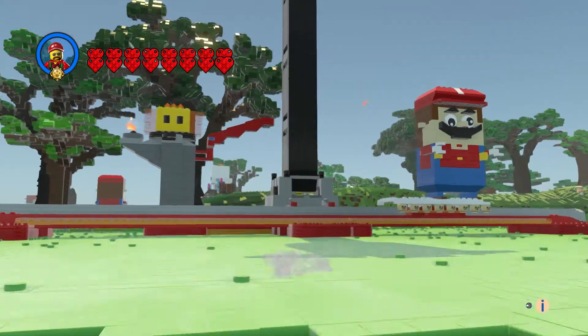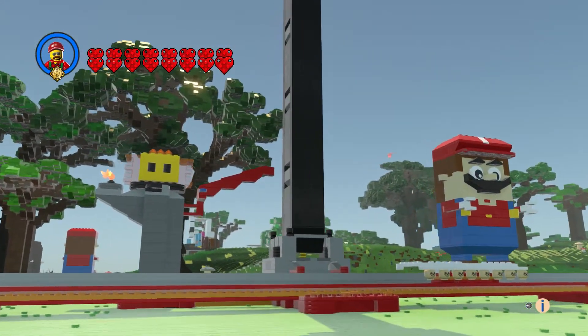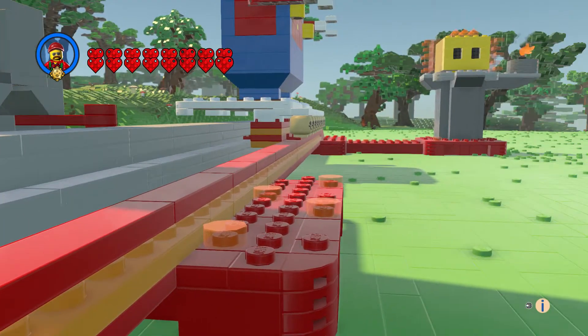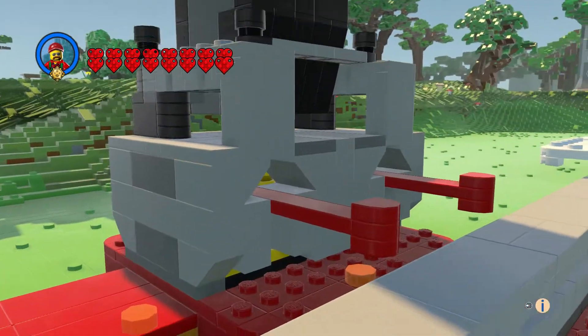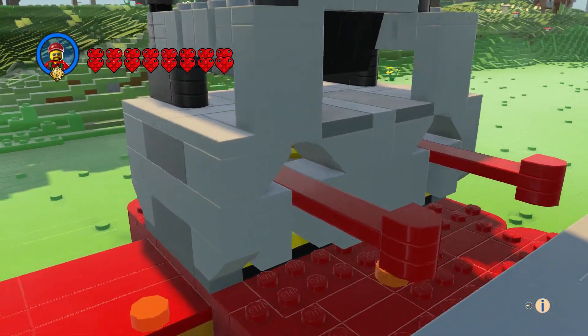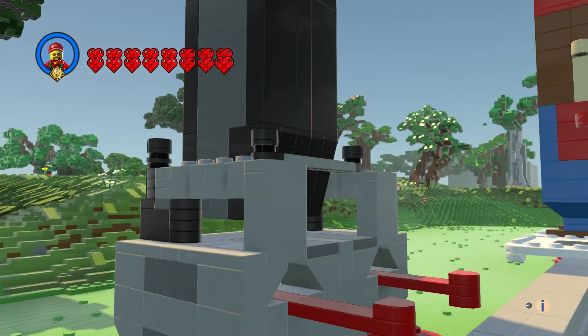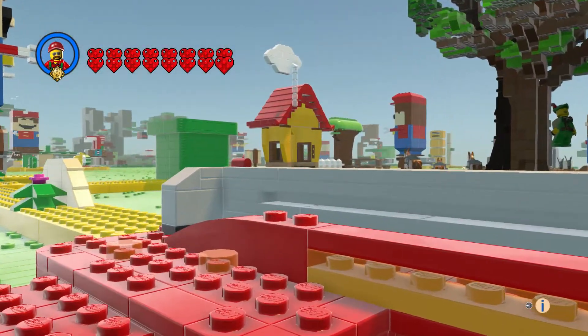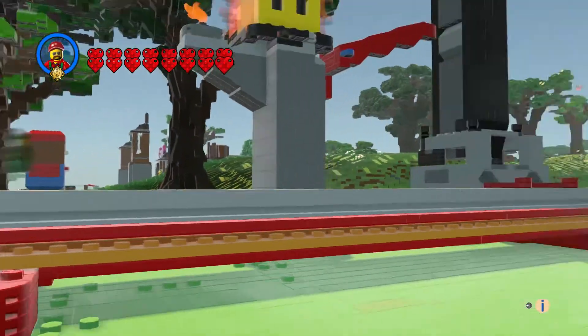Let's take a look at this mechanism — I put a few more lava bubbles on the platforms. Here's the double trigger, because he's going back and forth on this thing.